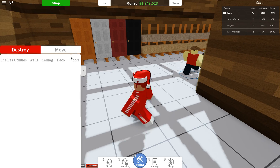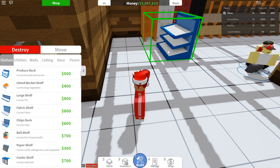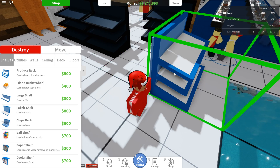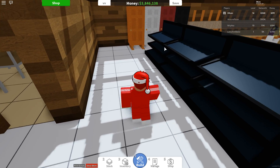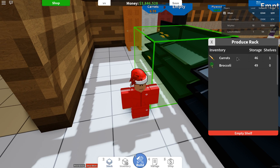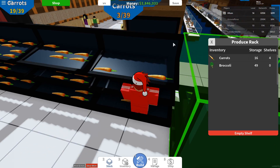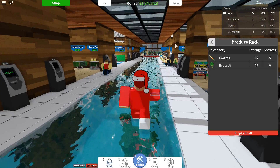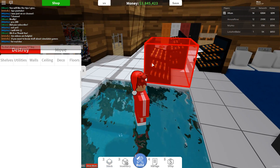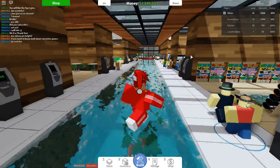I'm gonna delete all this after, by the way. So let's add stuff to it — like carrots, carrots, carrots, carrots — see, it just went up to 635k. That's basically how you get net worth in a nutshell.